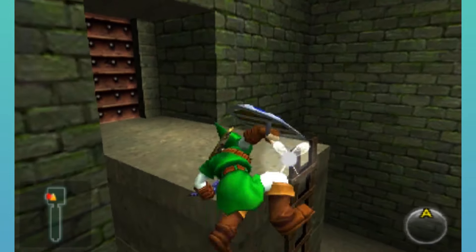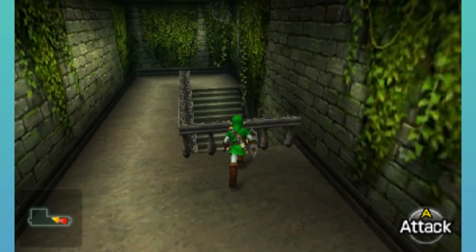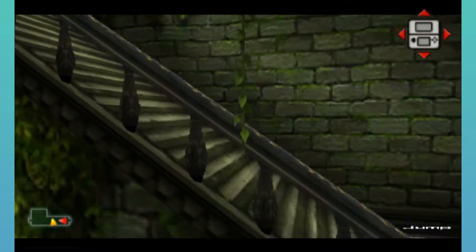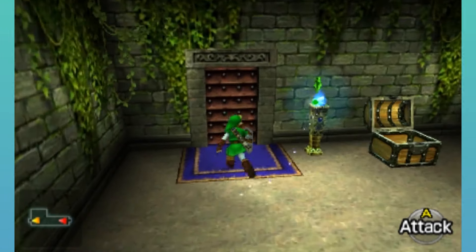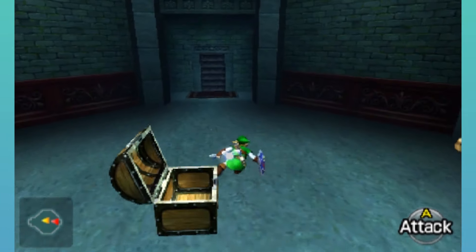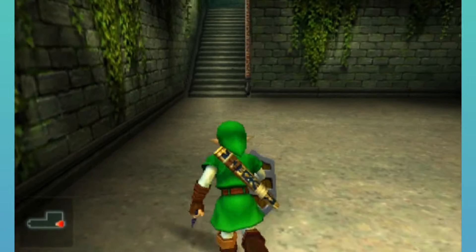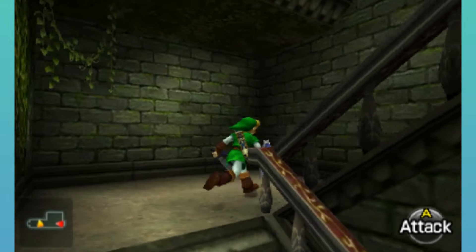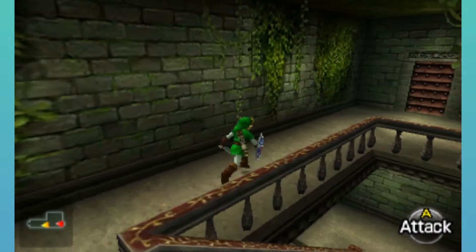This is the part where I get confused, because... yeah. There are a few places with treasure chests that we could do things in. And I don't know why I like backflipping like that — I just think it's fun. Let's just go up, because the next room has a treasure chest that we saw, which we can actually do something about.